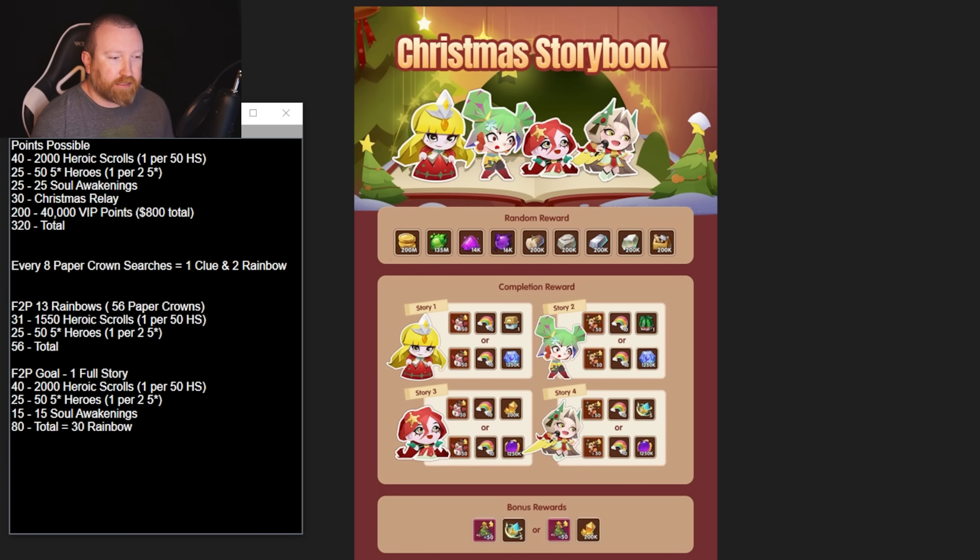This is the main part of the event we're going to talk about, and it's a little bit confusing. One thing to remember: there are paper crowns, clues, and rainbows — a lot of event currencies — so you can easily get confused. Let me re-read it one more time; I have the breakdown right here.